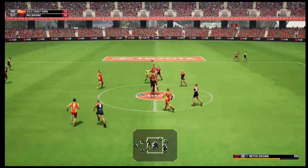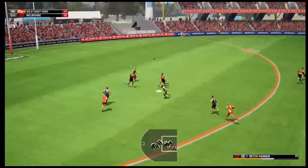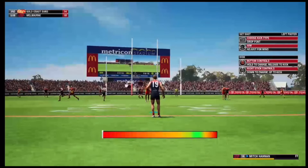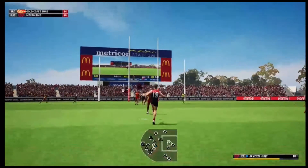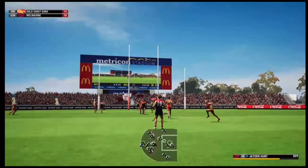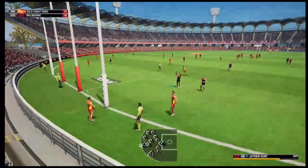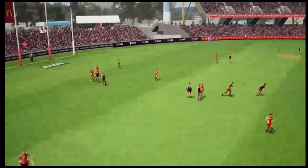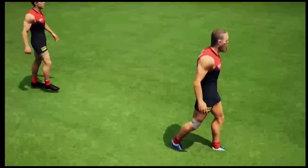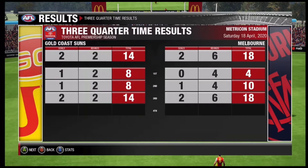It did come from a Gold Coast error kick but we'll definitely take it. Mitch Hannon, and hopefully he can slot this one straight through the big sticks — and he's missed that one as well, out on the full. So Mitch Hannon misses with three seconds to go — that should be the last play and it is. That's three-quarter time. We take a handy four-point lead in this low-scoring game into the three-quarter time break.